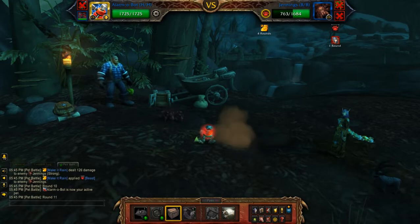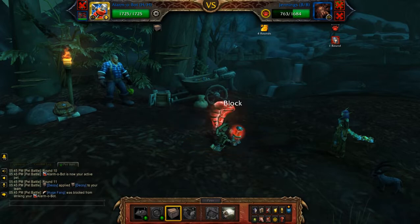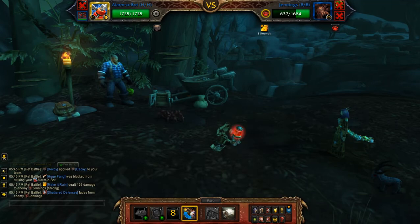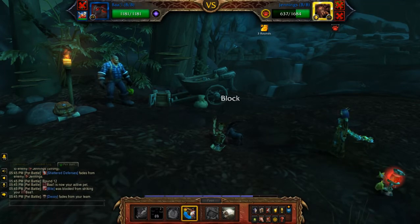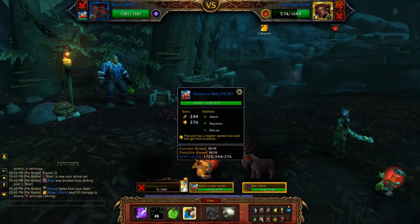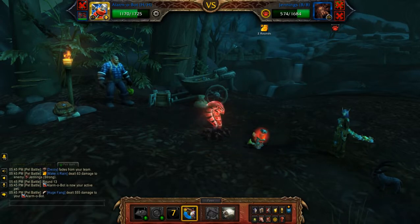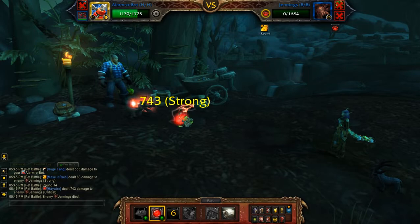You're going to use Decoy, then switch to the leveling pet, and then switch back to the Alarmabot. For this reason, level one should be safe to use. Then just finish with either ability.